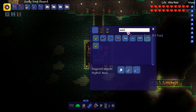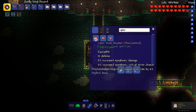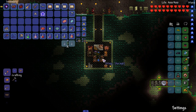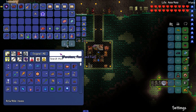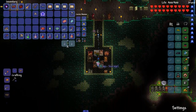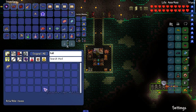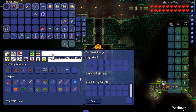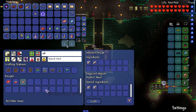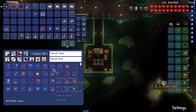We can actually make the next armor set, believe it or not. The next armor set is the cyberpunk set, and I think we have the strange plating needed to make it. We just need the hallowed bars — 28. Timeout. We on to something? We can make it — we can make the whole cyberpunk set just like that. Hell yeah!